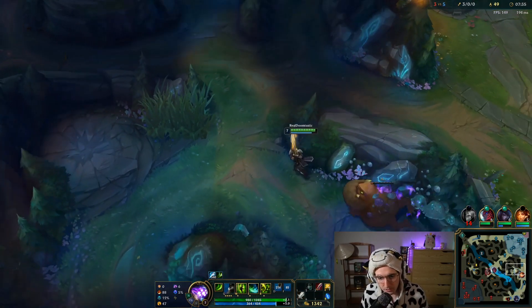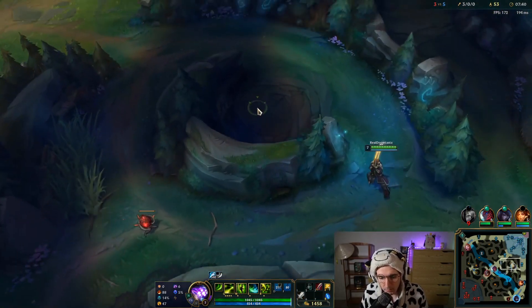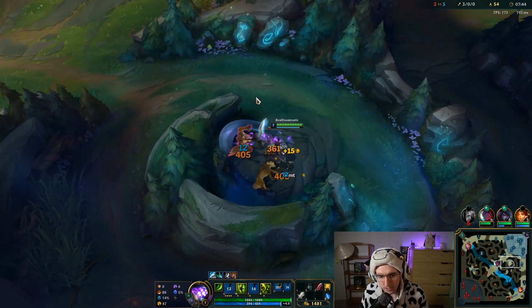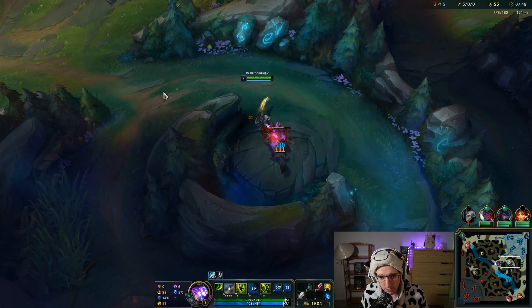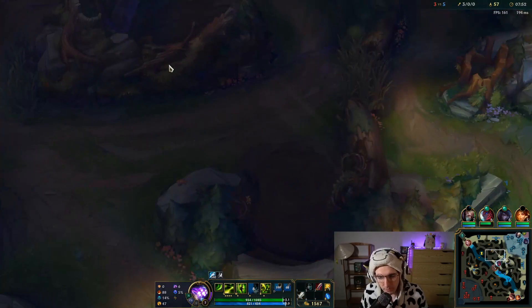The smite item just disappeared, so we now have the blue smite. We have an extra slot in our inventory, and we keep all the stats of the smite — the burn and all those other nice things. And the omnivamp — the omnivamp is the most important thing.